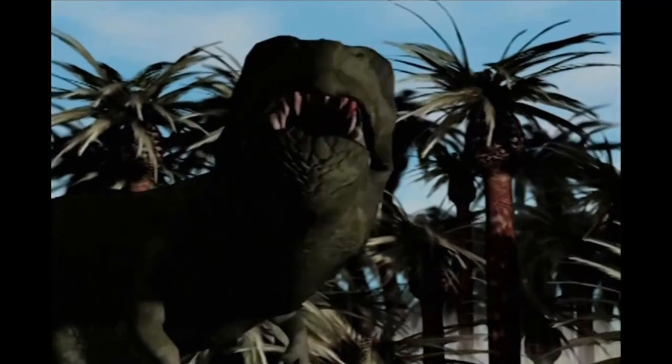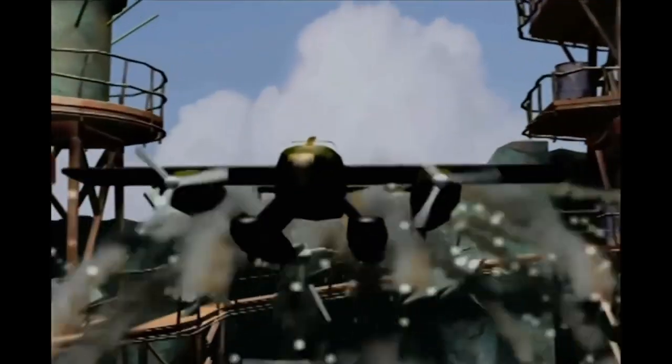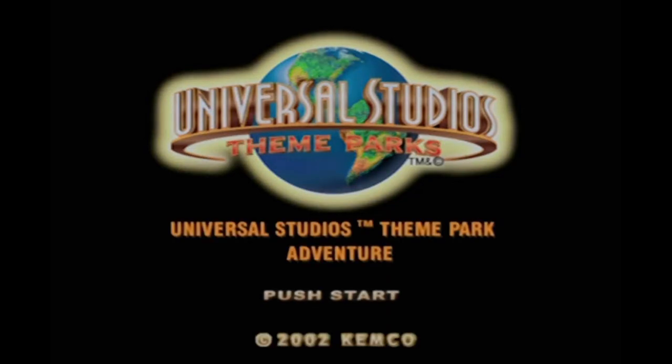There's a T-Rex from Jurassic Park and a shark from Jaws — both looking pretty bad for a 2002 game. Although maybe animated cutscene videos were about this standard at that point; I can't really remember. Then you get the Universal Studios theme parks logo, and it says Universal Studios Theme Park Adventure — still no consistency.